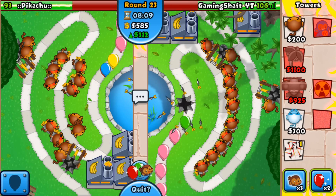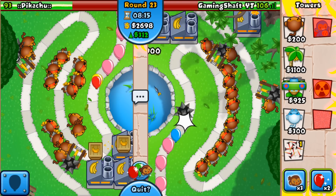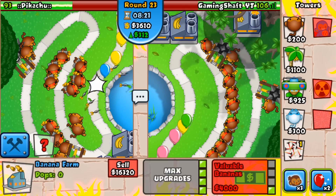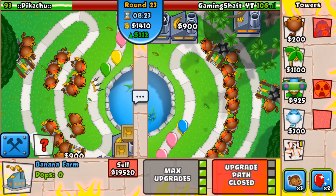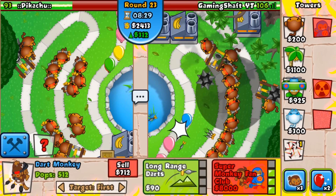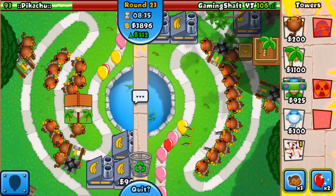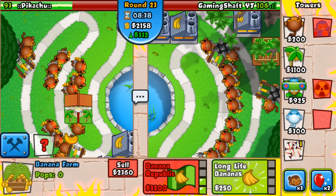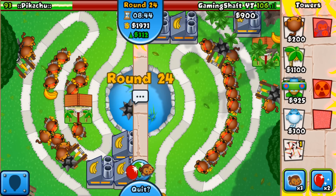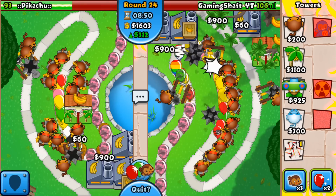Let's get that up to a factory — he's got his third factory too, so we're both farming. It's going to come down to who starts sending first. We've got ice so I think we can deal with it well. We don't even know what his third tower is yet. Round 25 — I'm going to send him a load of zebras because layered with the round 25 AI balloons that can be quite deadly with ceramics on top.